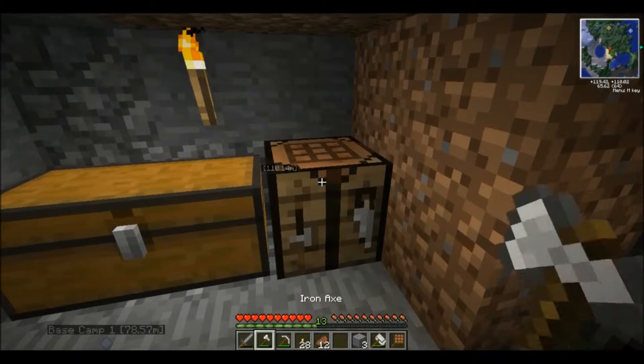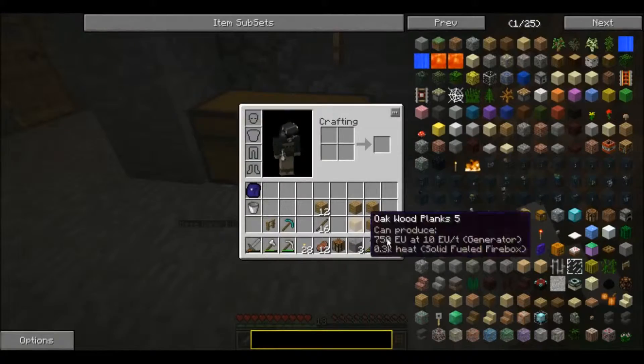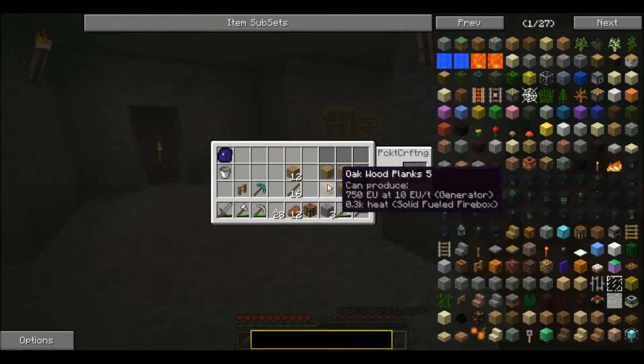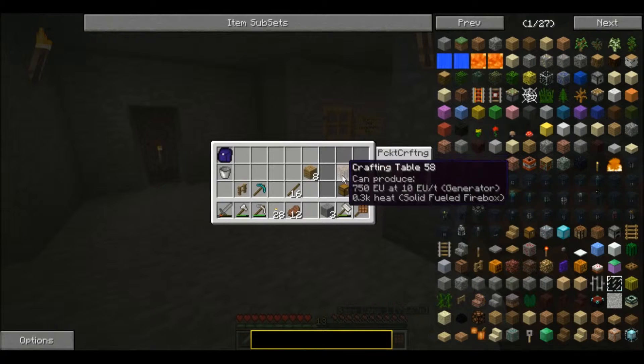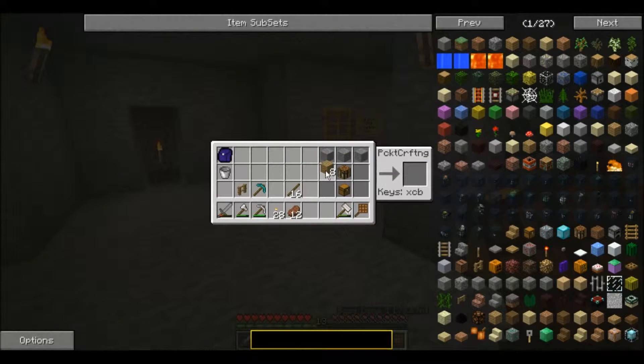I'm going to destroy the crafting table now and get my pocket crafting table, craft myself one chest, put that there, and put the crafting table up top. Free regular stone — not cobblestone, just regular stone that you would mine from a wall. You can get cobblestone, put it in a furnace, smelt it back into this, and you get a project table. Fancy.